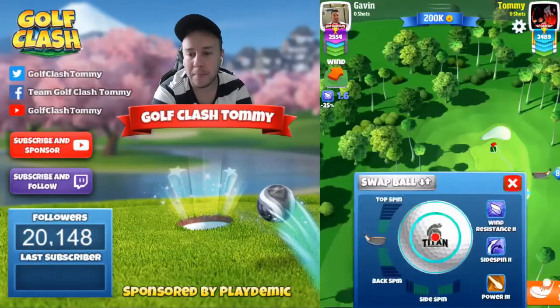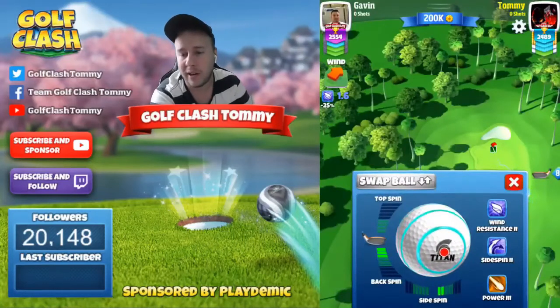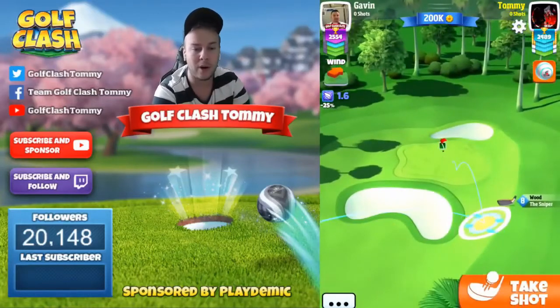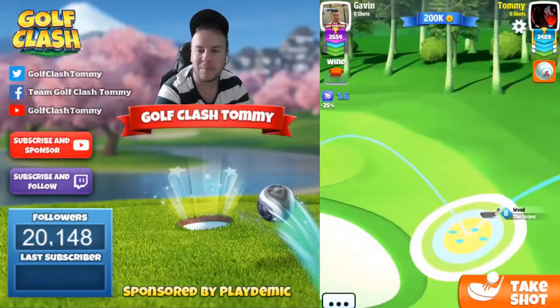As you can see here, we're playing with a power 3 ball and with a Sniper level 8. As you can see as well, we are going to be in between clubs. If we're going to play with a power 3 ball, I highly suggest using maybe a Quasar, Navigator, or a Win 5 ball that does not have that much power to play in this particular hole.